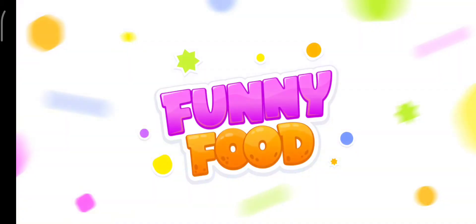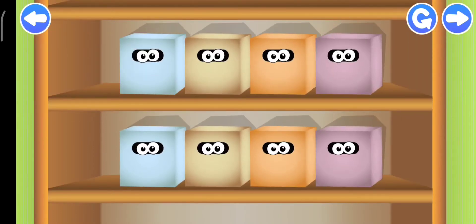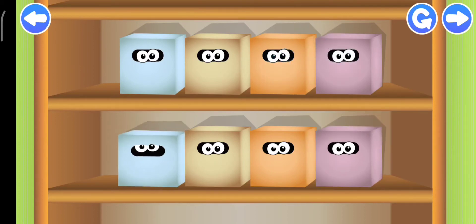Matching! Find pairs of funnies. Tap on the boxes to find out who's hiding in them. Remember which boxes have identical funnies and open them.